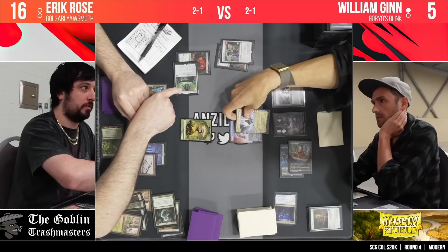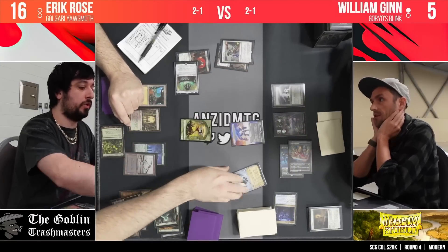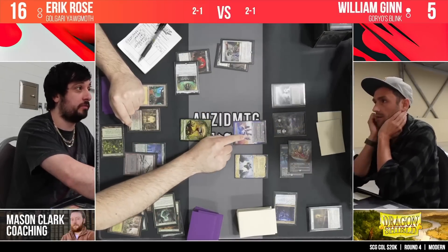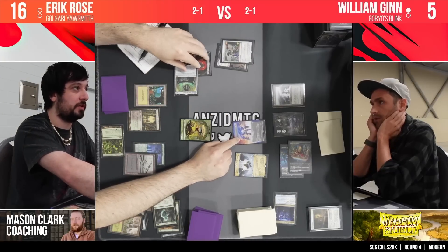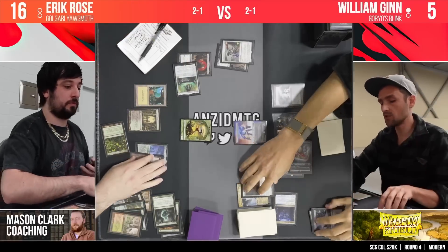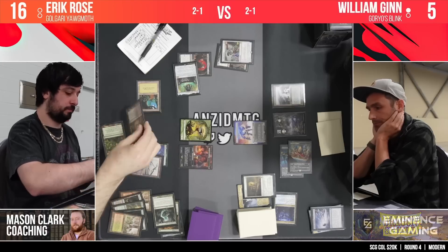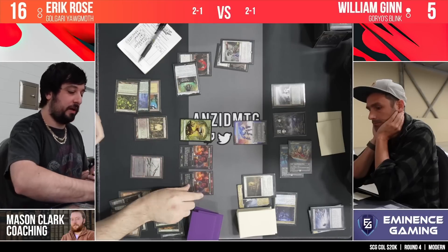In this instance we could potentially put a +1/+1 counter onto it. I think we've got a bit of life discrepancy here — players going back and forth on how much life was gained and used. Because look at William — his life total is only at five. There's nothing stopping this plant token with a 1/1 counter on it being able to actually get those last points of damage through, especially with options of topdeck like Strangleroot Geist.